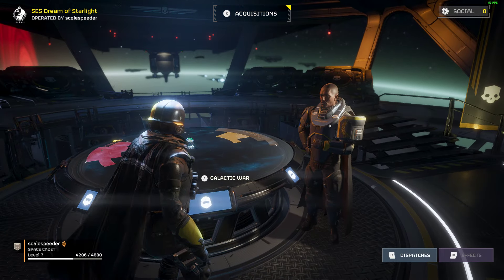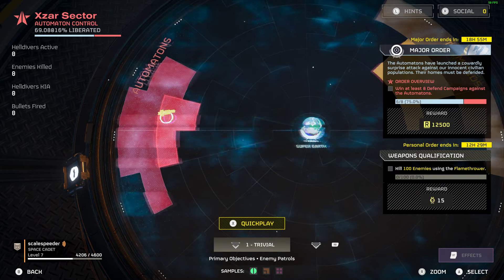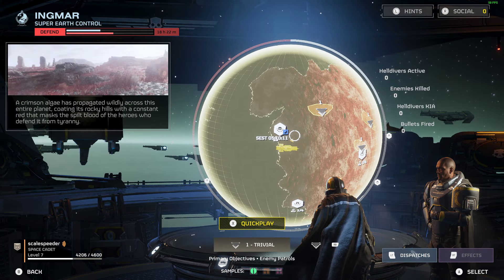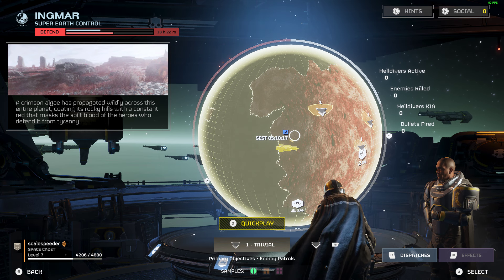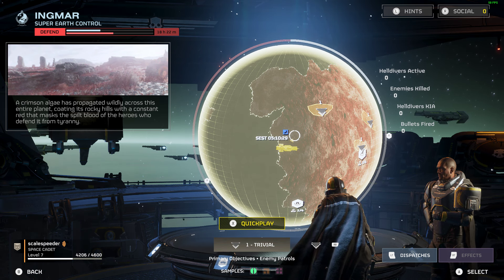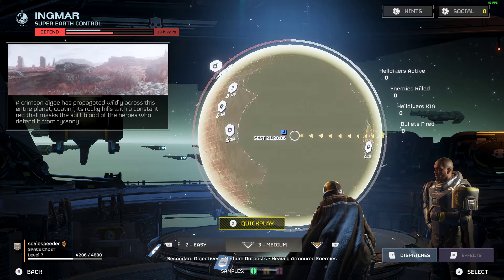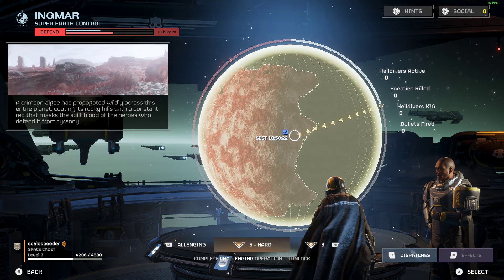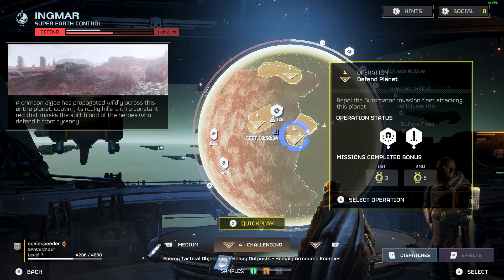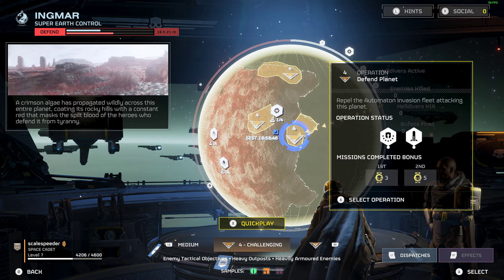So when you're choosing a mission in a galactic war and you choose a planet, if you look at the bottom of the screen in the middle you can see it says number one, Trivial. Depending on the prompts — I'm using an Xbox controller so it's RB — I can change this to Easy, Medium, and Challenging. I can't do Hard yet because you have to be successful in each of the missions to unlock the next level.